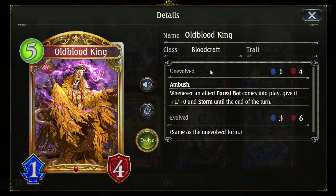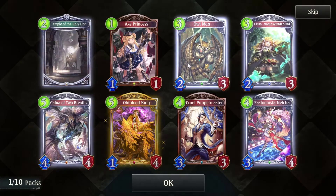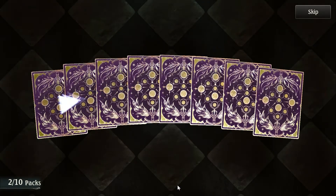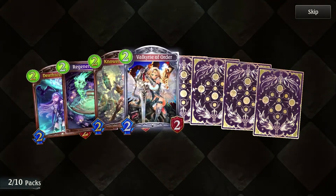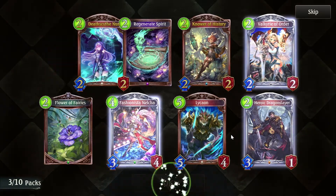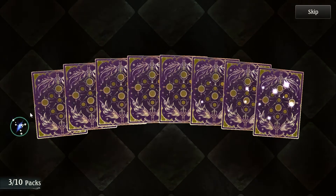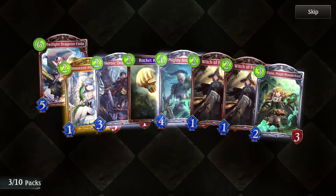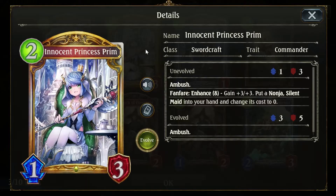Whenever an allied forest bat comes into play, give it plus one, plus zero, and storm. Sounds like agrobat is going to come back. A lot of animated cards — always nice. Although I'm one of those heathens that will turn all of the animated cards into vials.